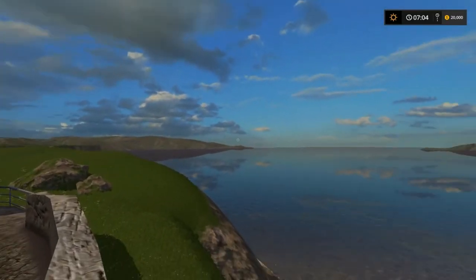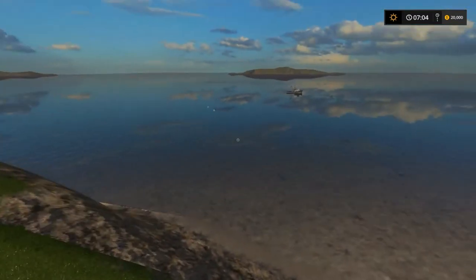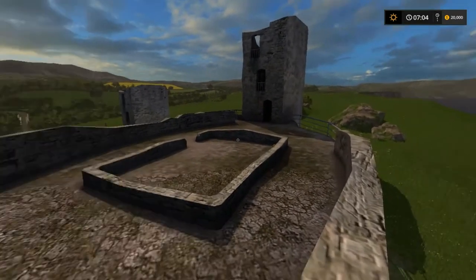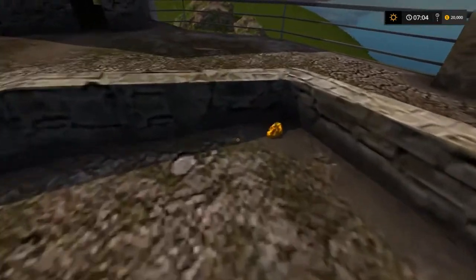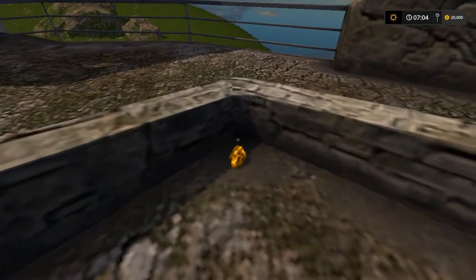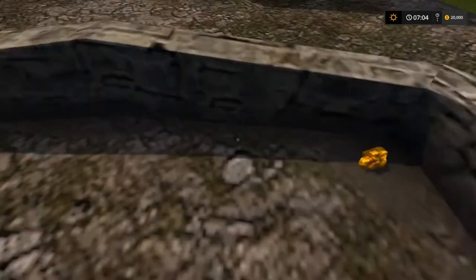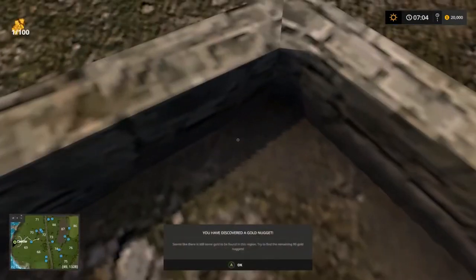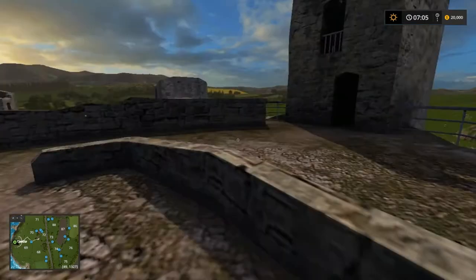We got $20,000. But first, before I do anything, I have spotted something very shiny. I don't see nobody around, so snatch — we have discovered a gold knuckle. Seems like there's still some gold to be found in the region. Let's try to find the rest of it.